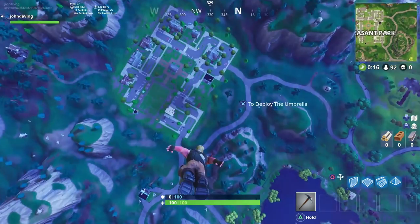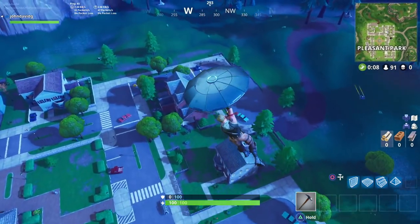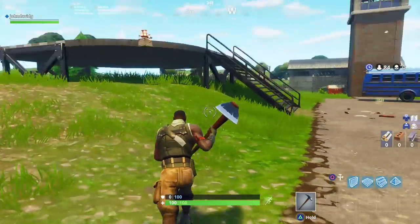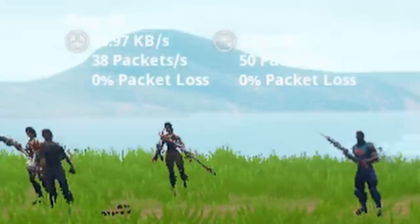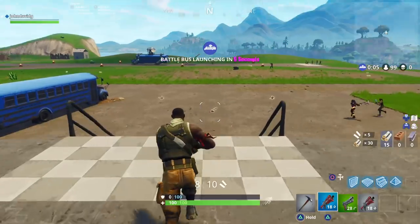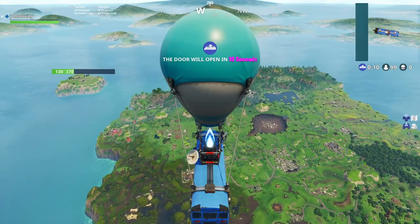It looks like we're sticking close to around 70 milliseconds, which isn't too bad — it's not the best and it's definitely not as good as the internet that I have, but still not as bad as I expected. Here we are in our second game using the Wi-Fi mobile hotspot and we're hovering again around the 80 millisecond mark. Overall, I'm definitely surprised at how low the ping is. I was expecting it to be in like the mid-hundreds, like 150 or 170 or something like that. I could definitely play on this.